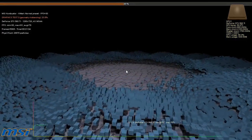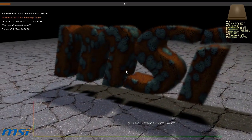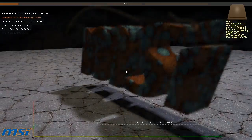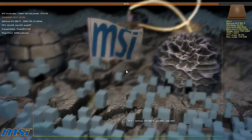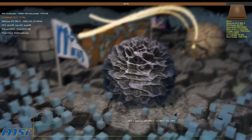MSI Combustor is a perfect way to check this. This program is developed by MSI Ozone 3D, based on FurMark, and it is a part of the Afterburner set. Using DirectX 11, Combustor pushes the video card to its limits, allowing you to keep track of high temperatures and noise.